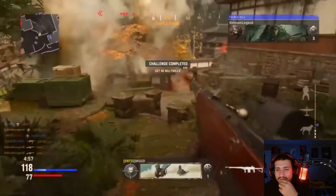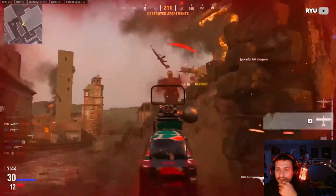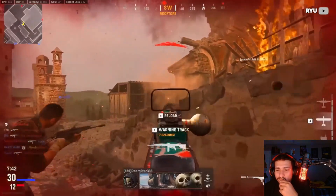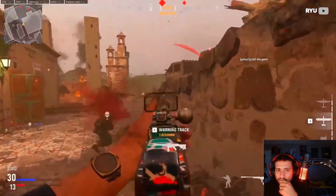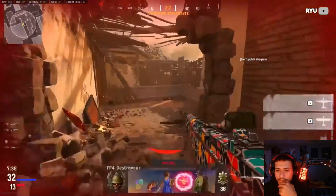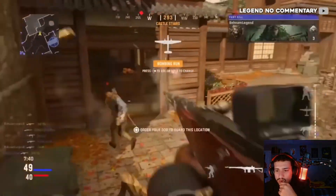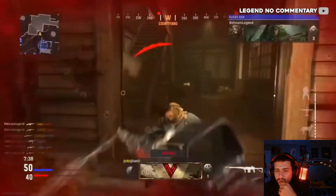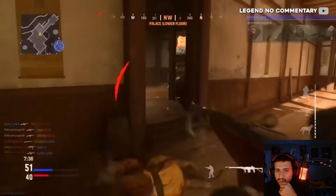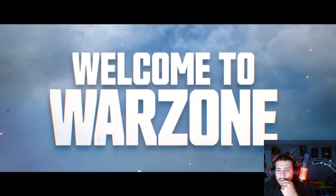For Vanguard, I've got to go with the Automaton. I didn't like this game at all, but the Automaton thankfully was a default weapon on launch, which means you didn't need to get lucky with a supply drop or battle pass. Not only was it great in pubs, but it was so good the pros were using it all over the competitive scene.